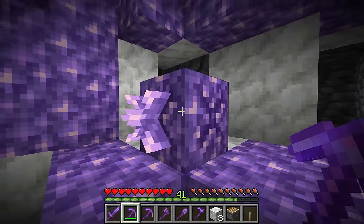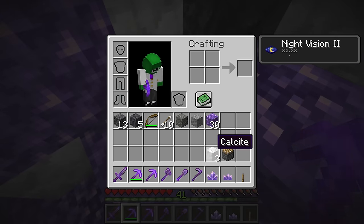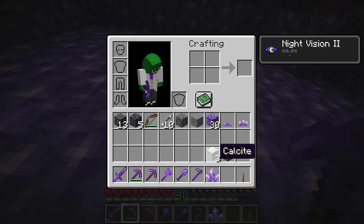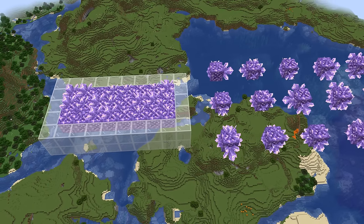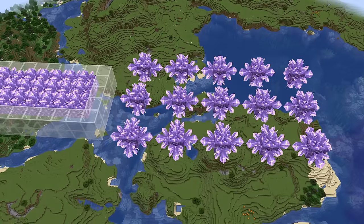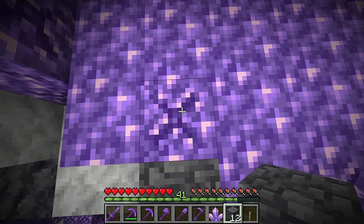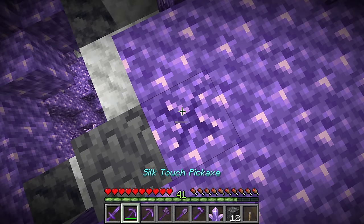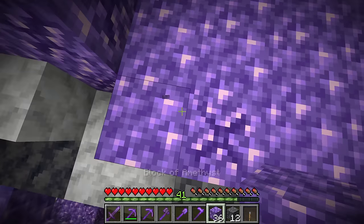There is a small amethyst bud, medium amethyst bud, large amethyst bud, and finally it grows into the full-sized amethyst cluster. The game randomly picks a side of the budding amethyst to grow something on, but if that side is covered up it just won't do anything. For instance, a budding amethyst block in the ground with only one side exposed — if the random tick picks a covered side, nothing happens.